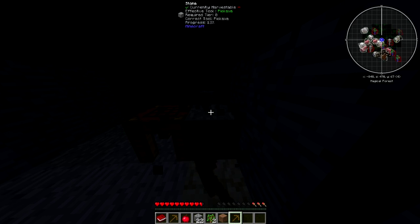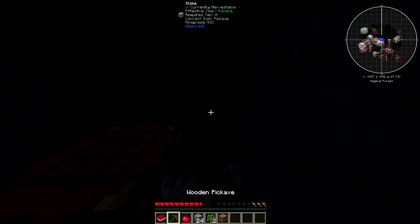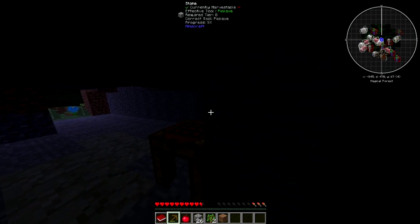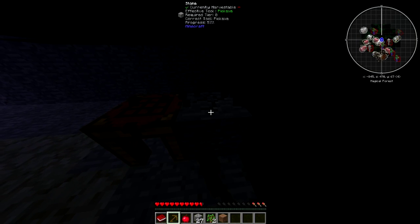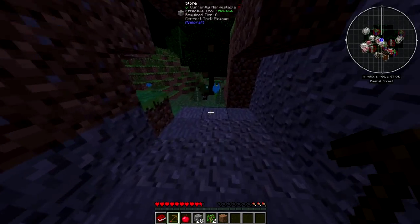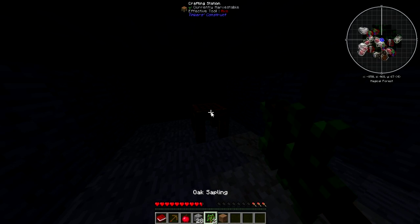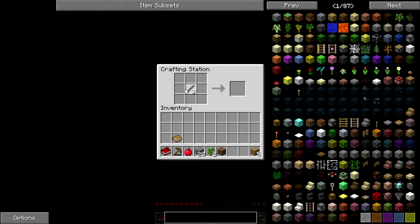If you've never played this mode before, you'll be used to making pickaxes out of three cobblestone and two sticks. But to make stone items and later on other stuff, you've got to use other methods. We're going to need to make another one. There's a completely different method to getting stone pickaxes, and also iron and different materials later on. I'll show you how to do that.